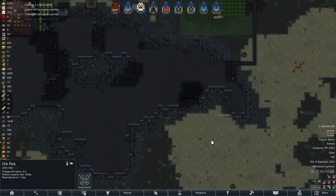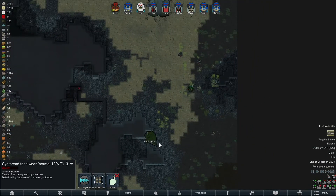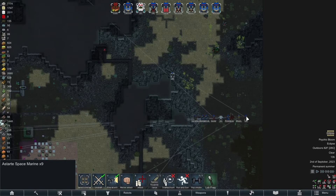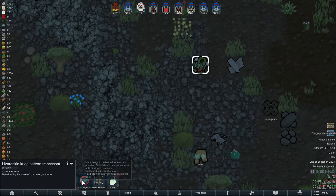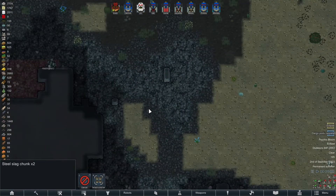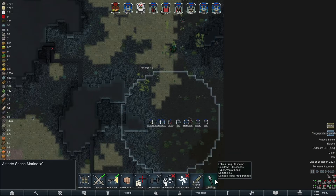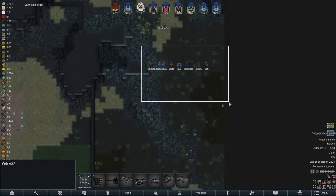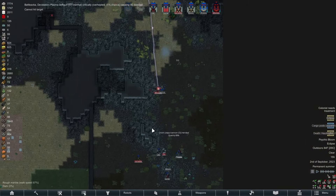Beautiful — I like how it smokes too. Oh, it says it's gonna reproduce in a day. We're gonna have to deal with that. There's some tainted tribal wear, a hauling robot — where are you going? We're gonna have to deal with this, I can't have it constantly reproducing. Some apparel is falling: lion pelt pants, lizard skin, Krieg pattern trench coat, free steel. We do have a frag we could try lobbing at it if our guns can't.